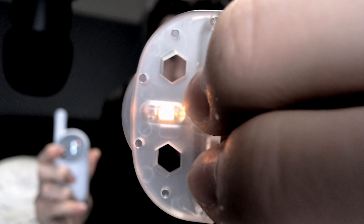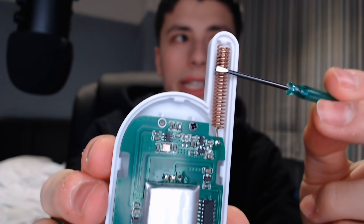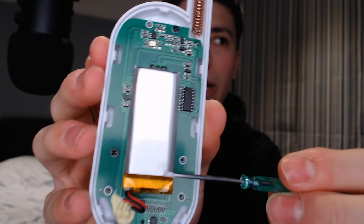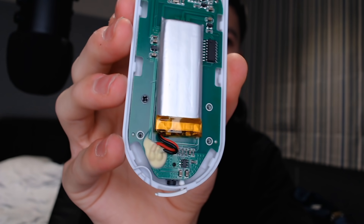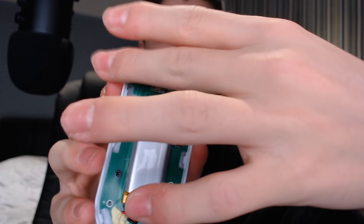The question is: how do we make this remote automatically trigger the electrocution when we get damaged in Minecraft? To answer that, we need to open up the remote and see what's inside. When we pop the back off — it doesn't sound careful — this is what the inside looks like: the antenna up top, the battery, and some other components I don't really know what they do.